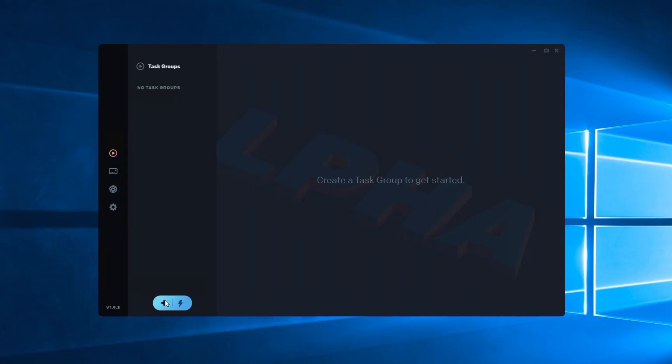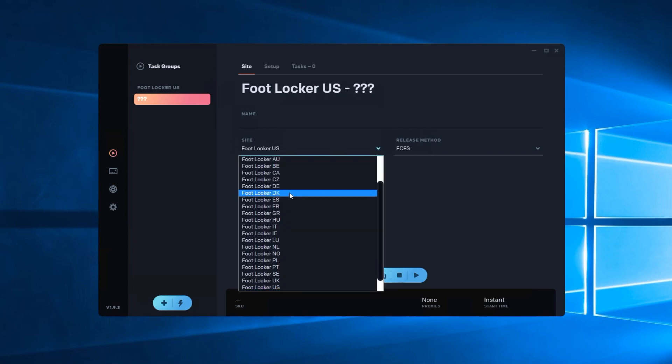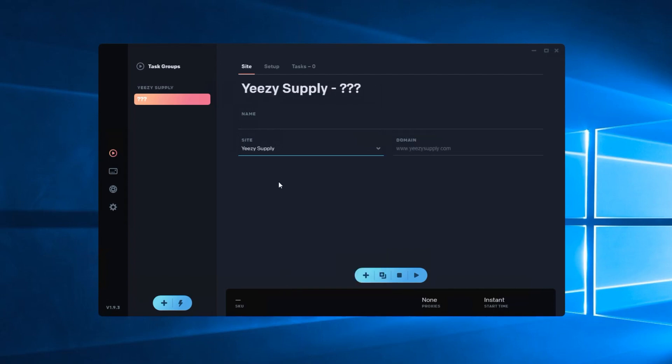Finally we have our task creation or task group tab. Right there you're going to go up here and pick the site — we've got all the foot lockers, all the foot sites, and Yeezy Supply down here. Pick whichever one. Let's say Yeezy Supply. Put that in and with this bot, once you click you don't have to save everything, which makes it really easy.